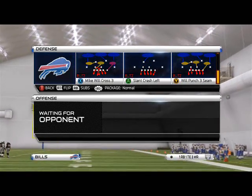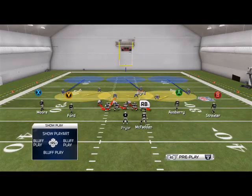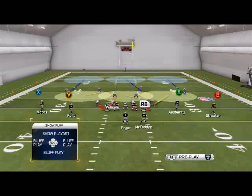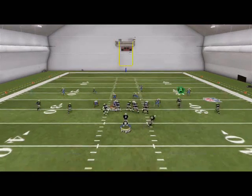The player we're going to focus on as our base play was the Will Punch 3-seam. I really like this play — still this year it's very effective. What we like to do with this play is base the line and spread our defensive line.